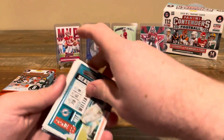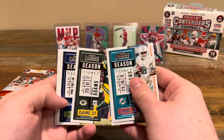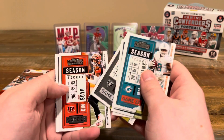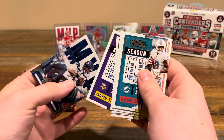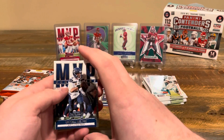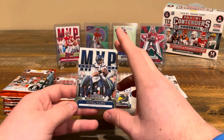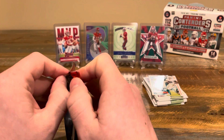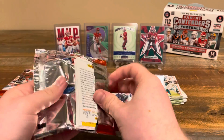We got Preston Williams, Dwayne Haskins, Davante Adams, DK Metcalf, Josh Jacobs, Tyler Boyd, Kirk Cousins, and an MVP Russell Wilson. That card looks really familiar — I might have gotten it from one of those fat packs I opened previously. Still a nice one to have, especially if we end up with two. I know there are plenty of Seahawks fans who love Russell Wilson cards, so I'm sure I can find someone who wants it.